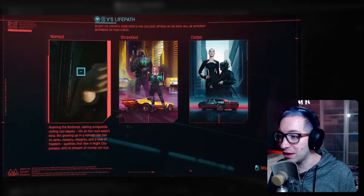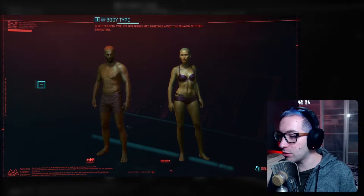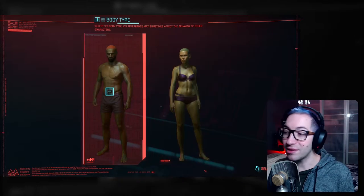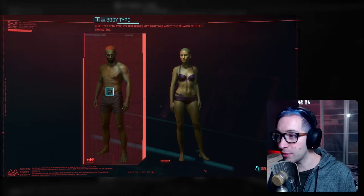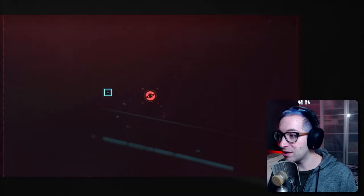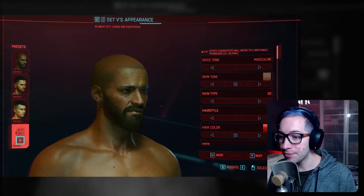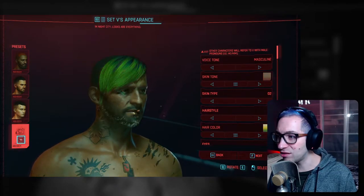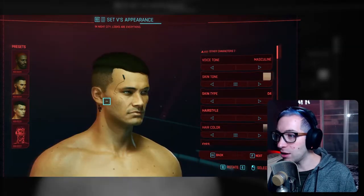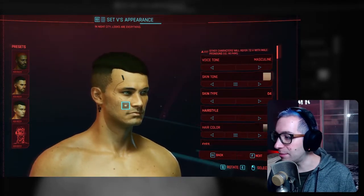So here we go — we've got a body type. There are two types to choose from: a dominant male body type and a more female-looking body type. I'm going to start with the male one. I think most of the options are basically the same, seeing as you can customize your body any way that you want. You've got some presets, and there's a random option — wow, there are a lot of options. Let's start with a generic preset and we'll customize from there.